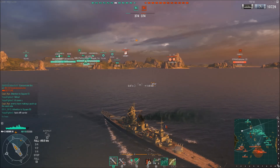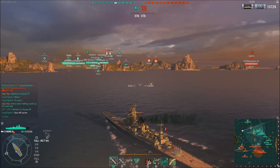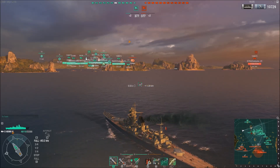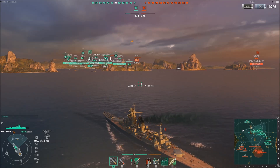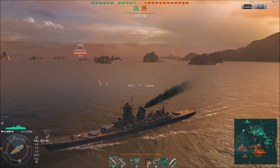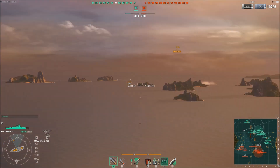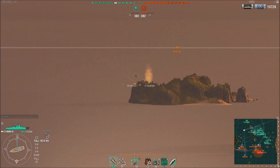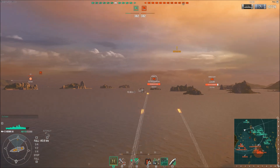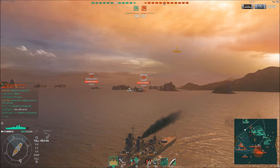Speaking of carriers in this game, take a look at where our carrier is — he's up there behind an island. That's not unusual for carriers, but he's actually continuing to head in this direction without changing course. And that's a serious issue, because that's where all the angry enemy guns are, including the Minotaur, several battleships, a Kurfürst, and a Yamato.